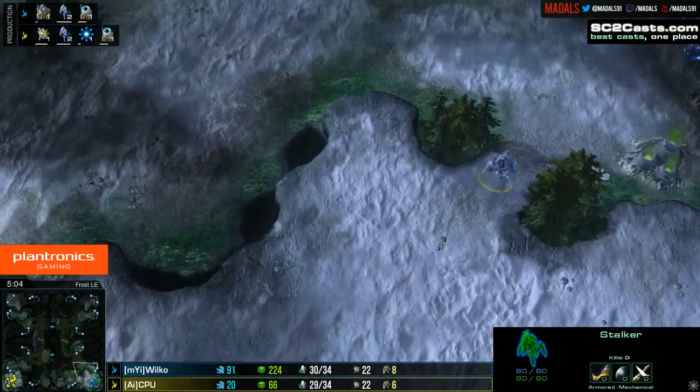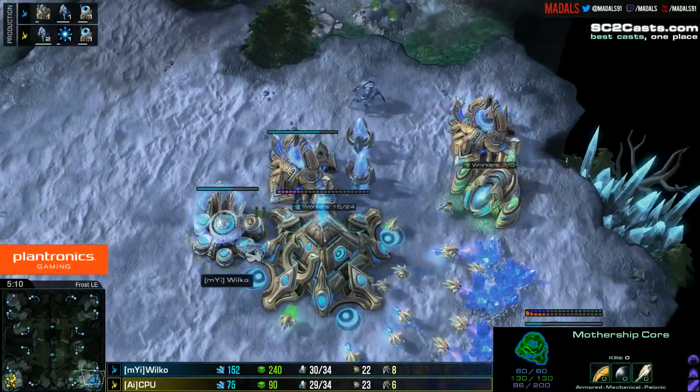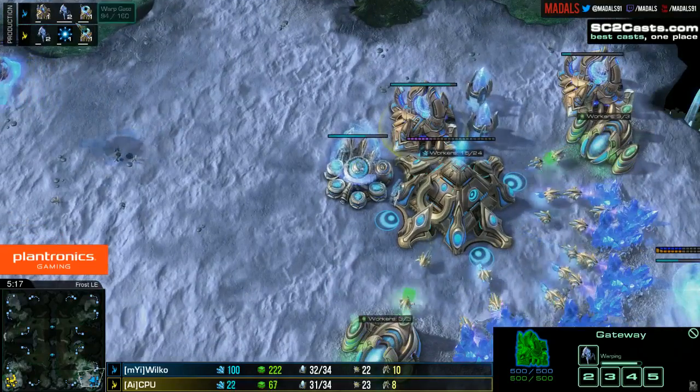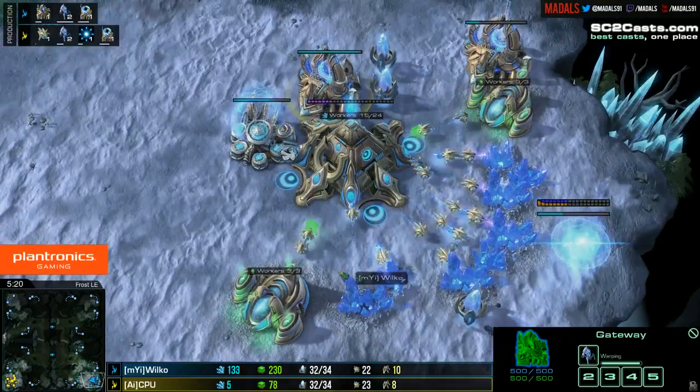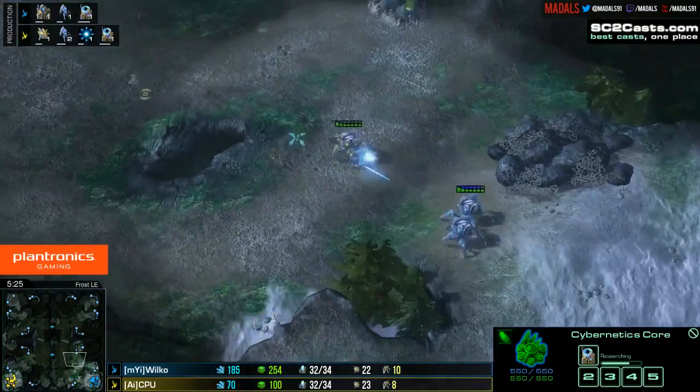Wilco adding in a third gate now. Three gates does pump out a lot of units, helping defend against most things. But without any tech, it's very interesting to see where he's spending his gas — he isn't spending it on sentries or anything, and he's already banked up 230-240 gas. That's quite interesting.